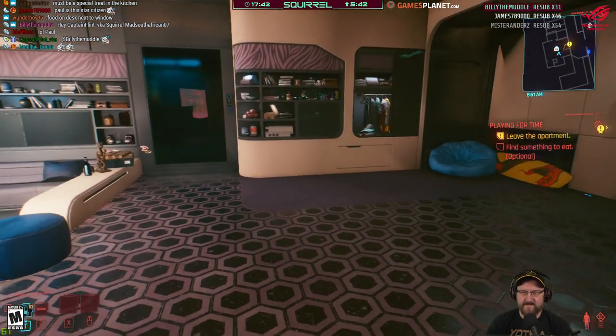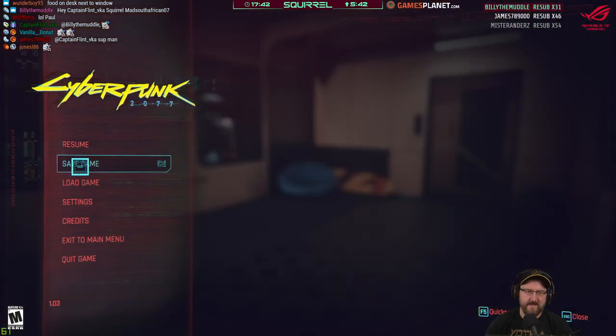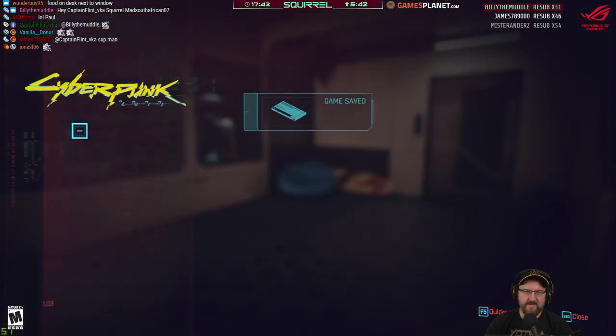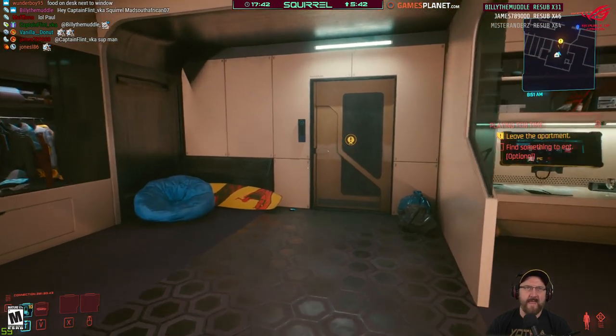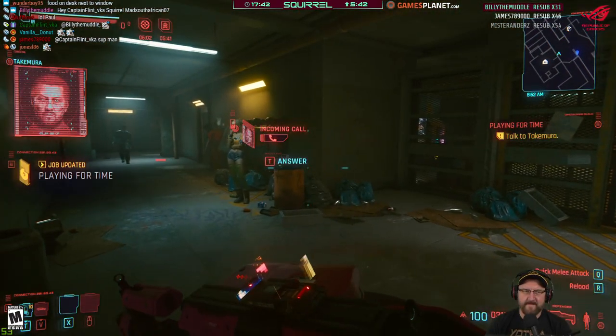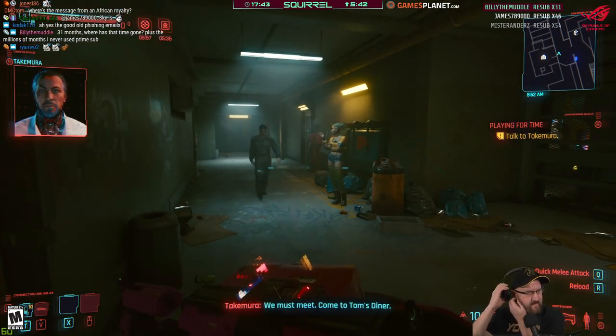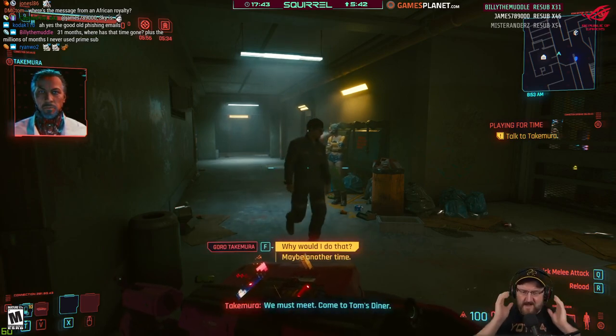I don't know how we get to find something to eat to trigger. Let's save it though — a lot's happened. Takemura here, we must meet. Come to Tom's Diner.